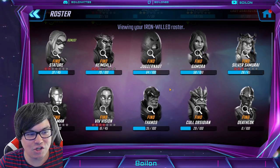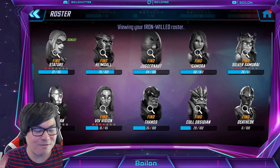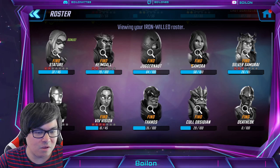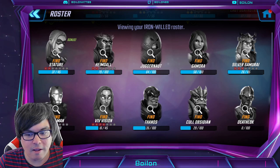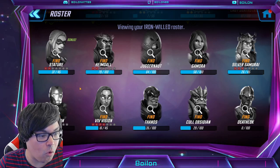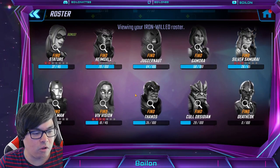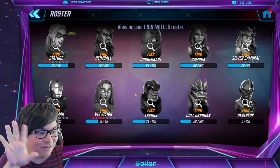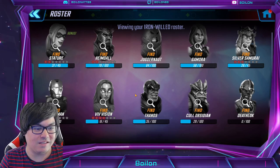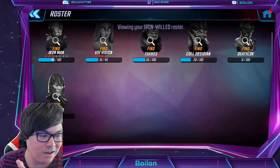Other characters on the list: Stature, Heimdall, Juggernaut, Gamora is on here. So once again, if you're using that Gamora-Nebula combo, that's okay — if you have them, use them and that'll probably work out for you. Silver Samurai, Iron Man — I do not have Iron Man unlocked, but unless you're using more synergy, like Iron Man with Vision and/or Viv if you happen to unlock her before the event. And Deathlok — you've got actually four Bionic Avengers members here. If you have any of them you could go with that, but for newer players this is unlikely. And then you have Thanos and Cull Obsidian — not very good. Magneto standalone, again, you're not going to have that as far as new players go.